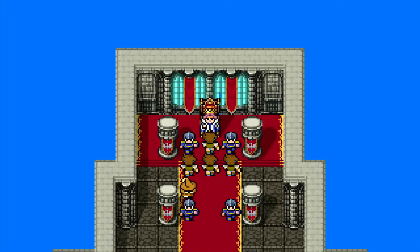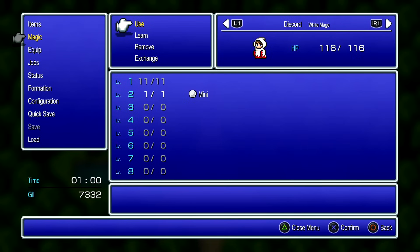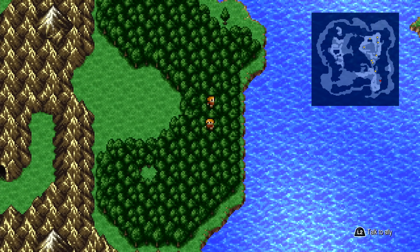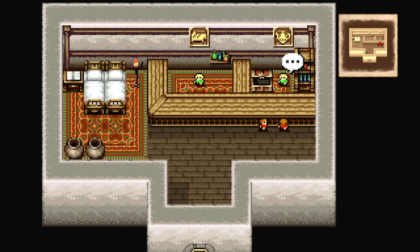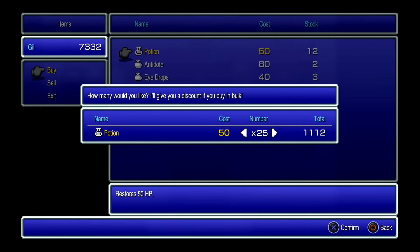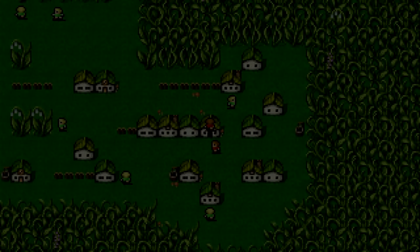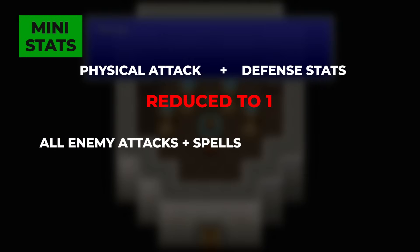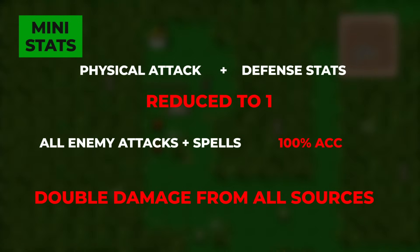I forgot to pick up the canoe, so there was the inevitable walk of shame. But now we're on to another problem unique to FF3: the times it forces us to use mini. Obviously mini means our damage is basically non-existent, but there are multiple times — and even a boss soon — where we are forced to be minied. This also means, because of MP, I need to keep a white mage in the party, essentially making that slot useless. When under mini, physical attack and defense stats are reduced to one, all attacks and spells have 100% accuracy, and damage from all sources is doubled. This is essentially a case of: we're boned.